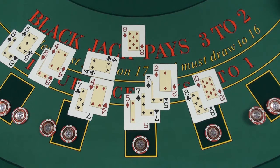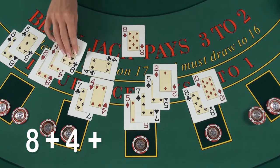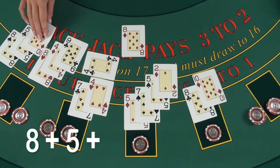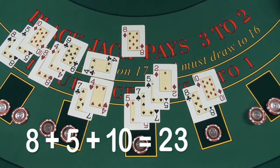The player hits and gets a 9. This hand totals 21, and it automatically stands. The player hits the second hand and gets a 10. This hand totals 23, and it busts.